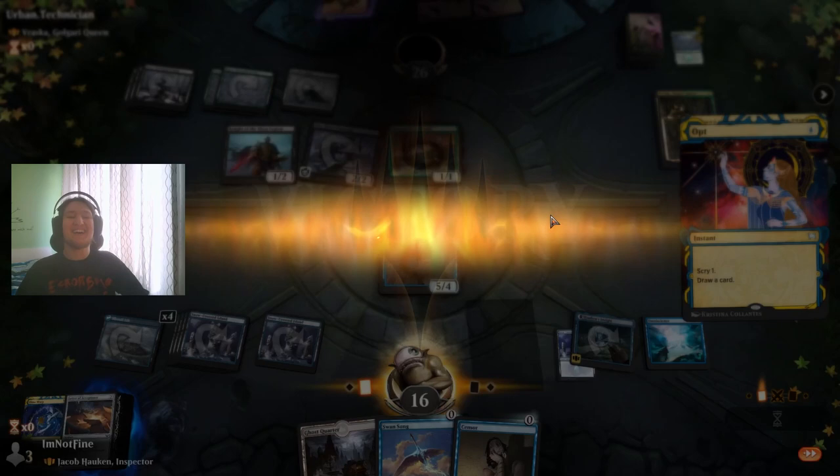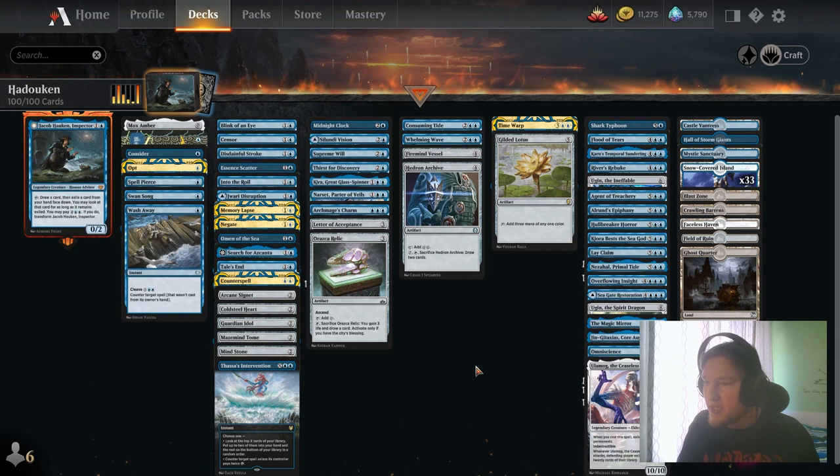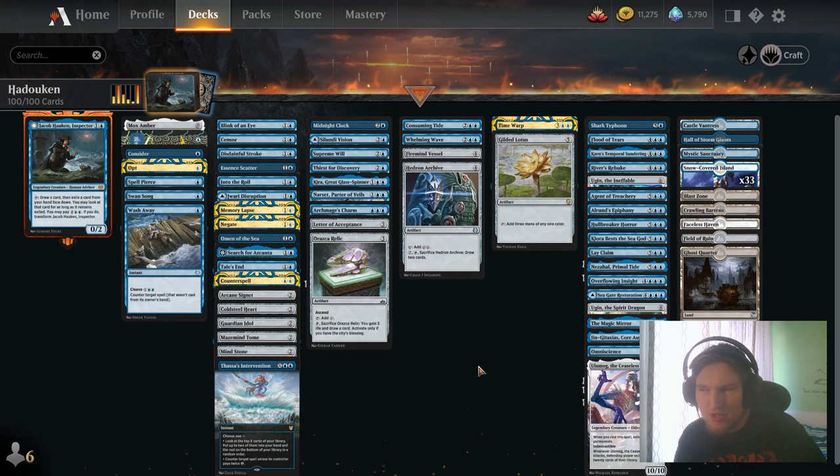Hello YouTuber, welcome to SfineDane. Today we are going to have a look at Jacob Hawken in Spectre in Historic Brawl. This deck aims to win by activating Jacob and playing any big dumb thing from your deck for free. The deck usually plays out in a way where we don't stack up a ton of cards under Jacob, because he's not a turn two player against most decks — he just dies, so we have to play him with protection.